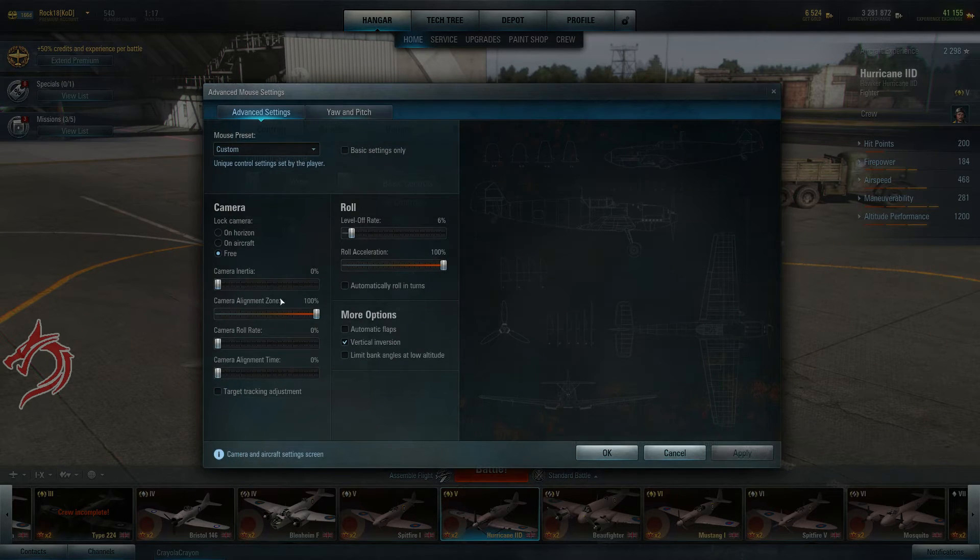If we go into advanced settings, there's a few things you need to do. First of all, you need to make extra sure that this 'basic settings only' thing is unchecked. If you have that checked, all the stuff down here won't actually apply. It's kind of a flaw in the UI design right now because it doesn't actually gray out some settings, so you might be thinking that you're changing things and nothing actually happens.